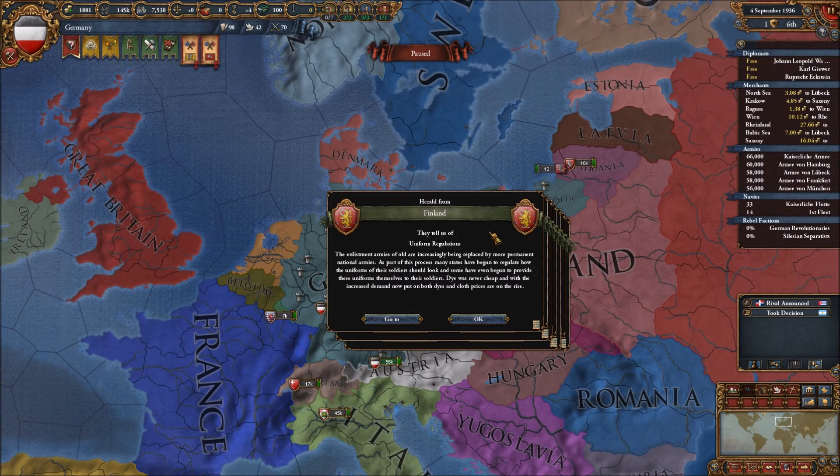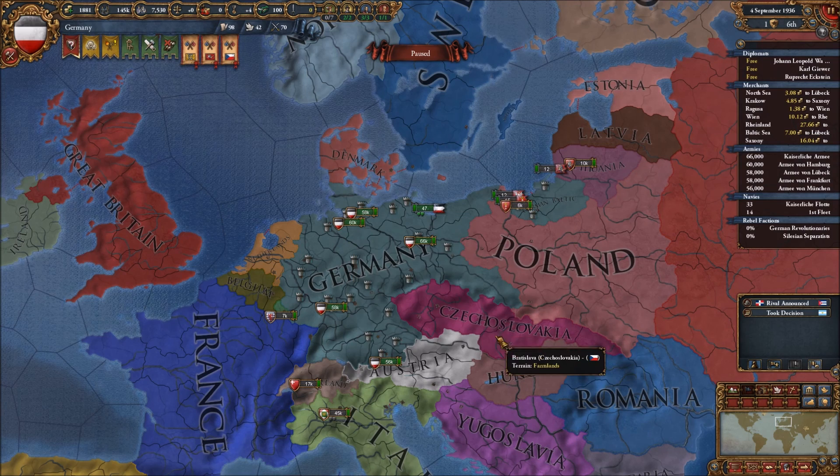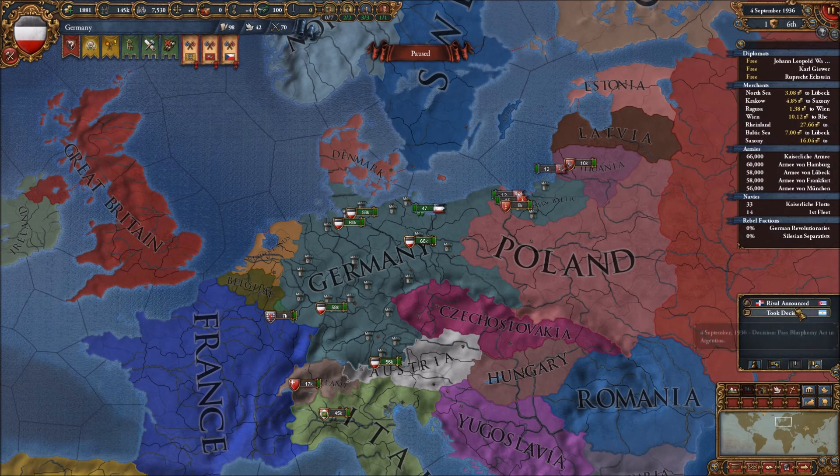Welcome back to a new series - Europa Universalis 4 is back. Today we're playing on the Extended Timeline mod on normal difficulty. We're going to be playing as Germany in a 1936 start date of the Extended Timeline mod - so basically Hearts of Iron 4 in Europa Universalis 4, because Hearts of Iron 4 runs really bad on my PC. This is going to be a bit slower than the last series but everything should be fine.